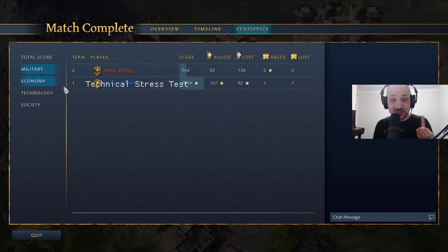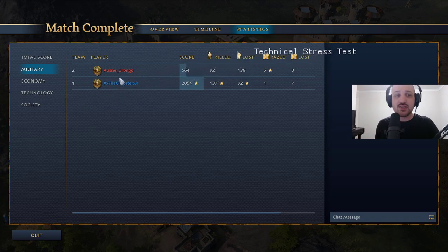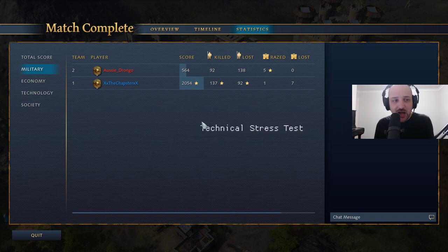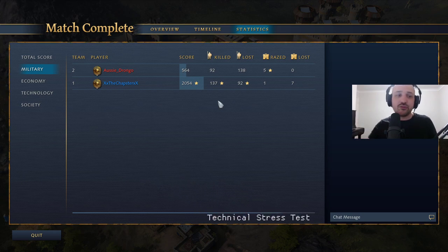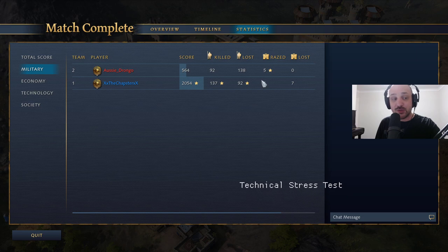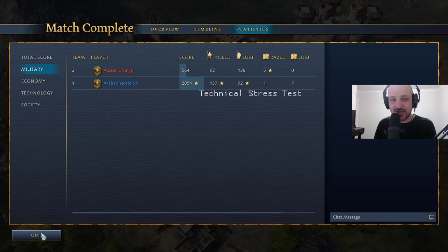You can definitely see that Drongo's strategy from the last game would have worked if there were mangonels involved. If he just got one siege workshop and made one mangonel, then the pure archer composition of his opponent just doesn't work anymore. You can't shoot-and-scoot because you just take a ton of damage from the mangonel. Slow push forward, get the battering rams out, push inside the battering rams so they can't kite you back to their base — and then you can just take the win and say GG.